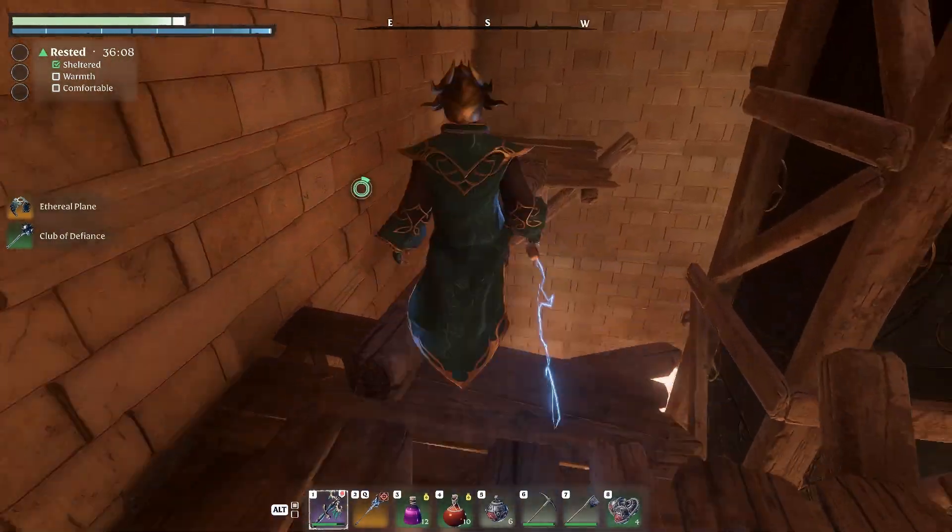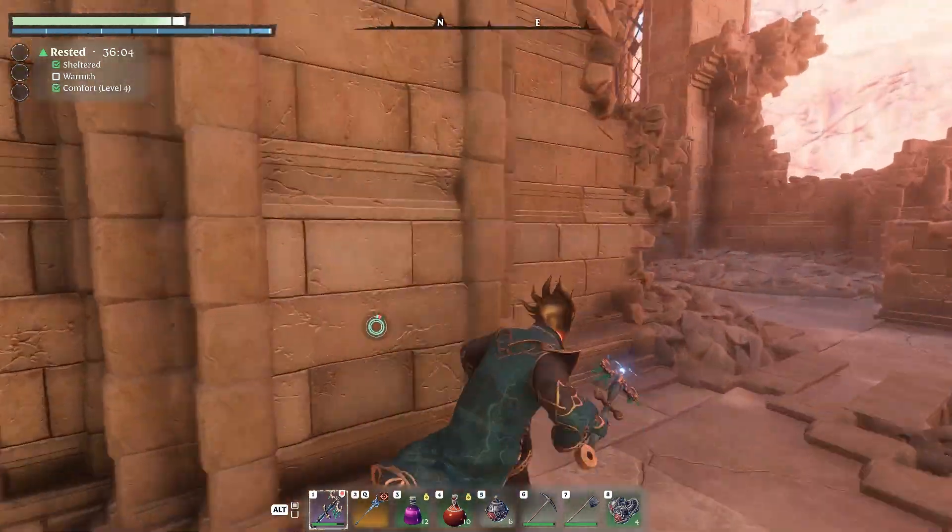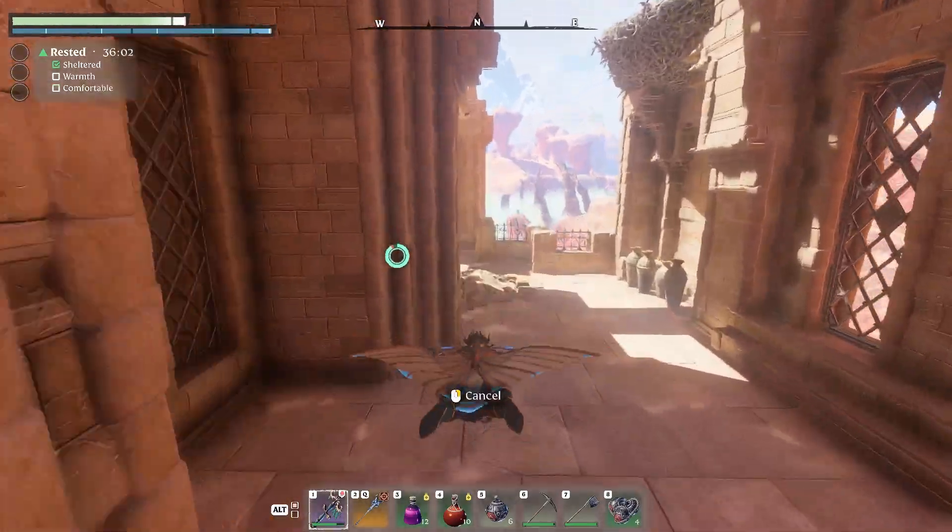Once you've looted the chest, you're going to want to go back down and just follow my guy around the building, up the stairs. This is where you get the glider.